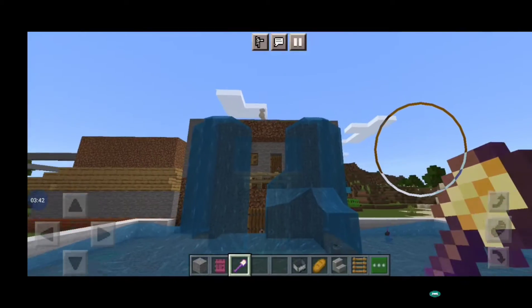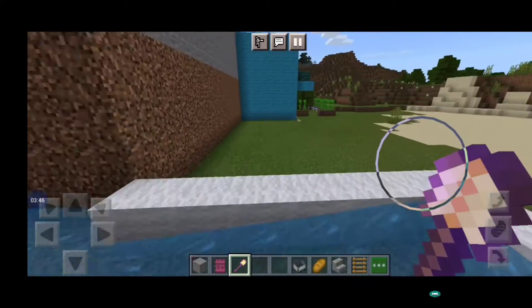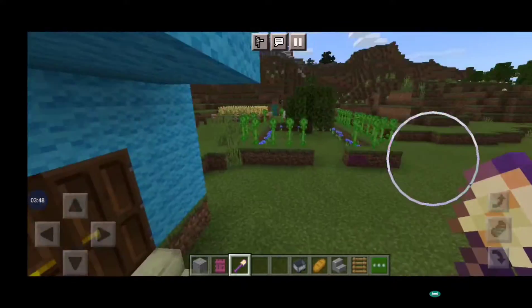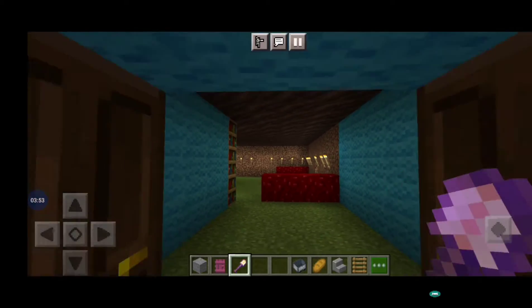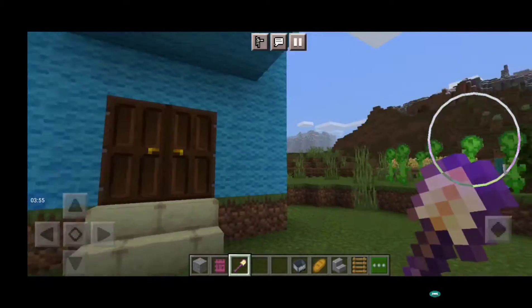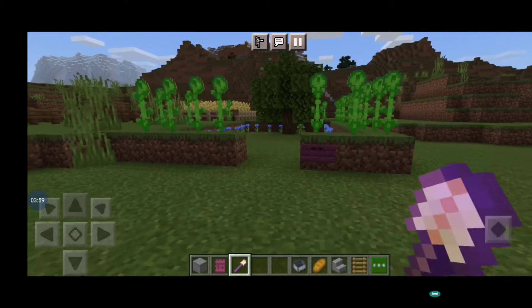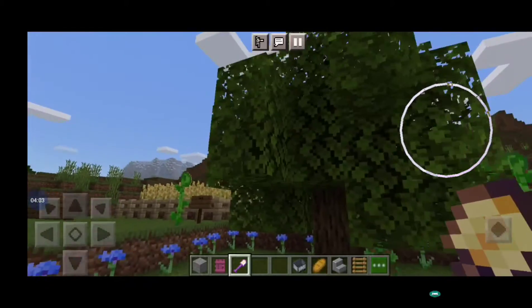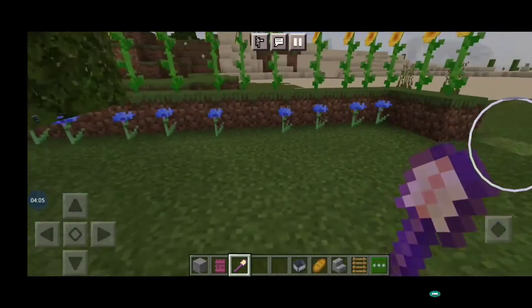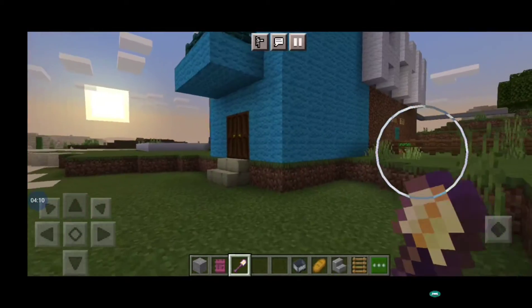There are more things to show. There is one more way of entering into the house from here. This is my whole house. Here is the garden - you can see the tree and some flowers. I have put many flowers, and up here the sunflowers are also there.